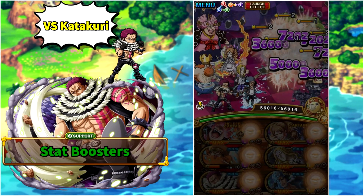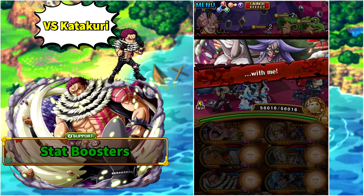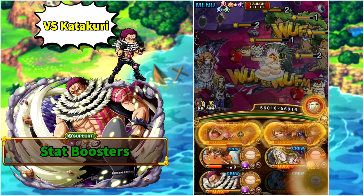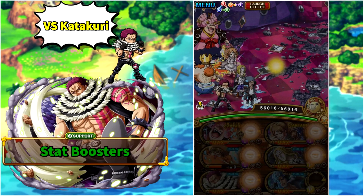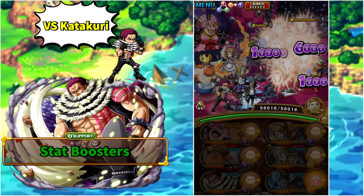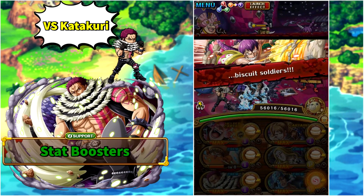In stages one through three, just tap one unit and Big Mom's end-of-turn damage will take care of everyone without breaking a sweat. It's also noteworthy that all units in the right column don't really matter for the run — they're mainly there for extra drops. The units in the left column are the important ones that will carry you to victory.